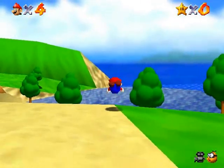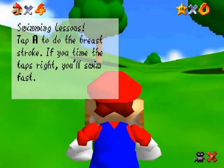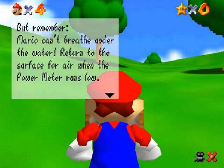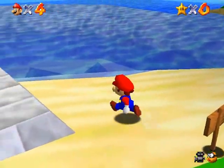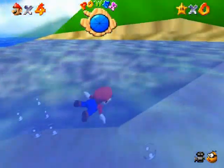Down here is a swimming lesson. Swimming is very easy. It almost seems like it's an airplane of sorts in that you press down to go up and press up to go down. Left and right is normal, so it's got an inverted axis. It's saying that you can't open doors underwater, because there are actually some doors underwater here, but you can't do anything about them — at least just yet.